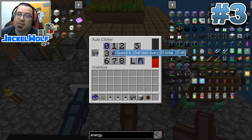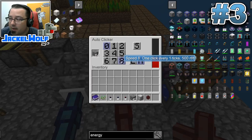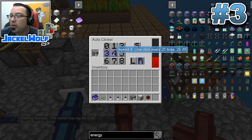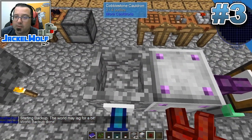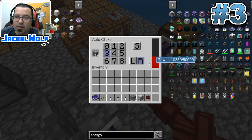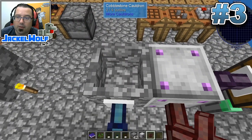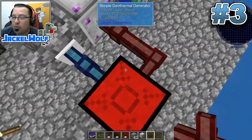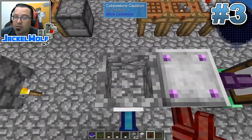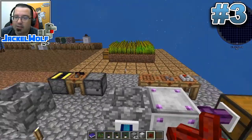Now we have power to the auto clicker, which means we can speed this up. The amount of power a simple geothermal generator produces isn't enough to go all the way up to speed eight - you'll need an upgradable geothermal generator for that. For now we can go at speed three or four. One click every 50 ticks at speed three - you can hear it going quite a bit quicker. Play around with that until you get your fine balance. Once the cauldron is full of lava, you'll have extra lava to feed into your melters and smelters.